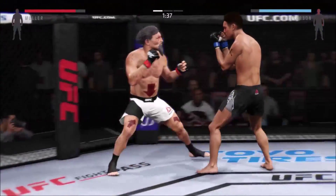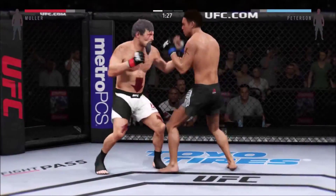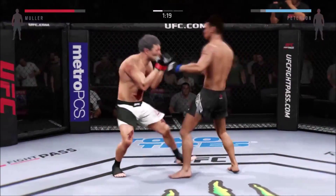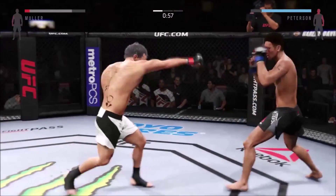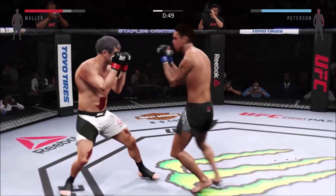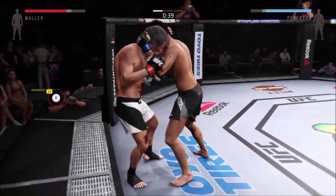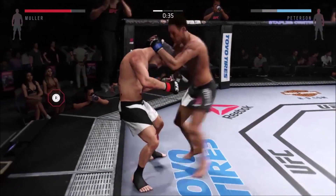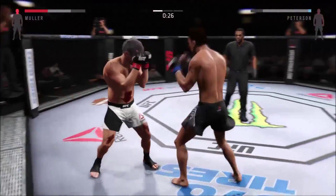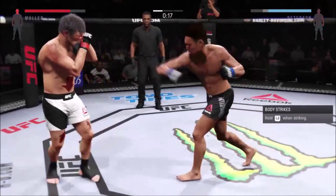Peterson with the inside leg kick. Nice jab — very snappy jab. Right to the temple. Very good overhand — those are really spectacular. He's looking for that right hand, laying an outstanding leg kick. Just misses with the left. He hit him with the hook — that's working. That huge head kick was blocked. He just missed with the right.